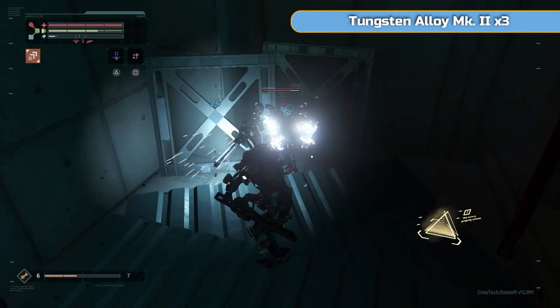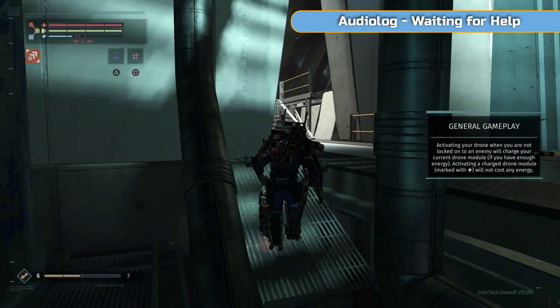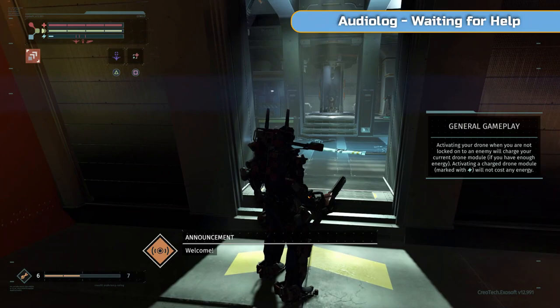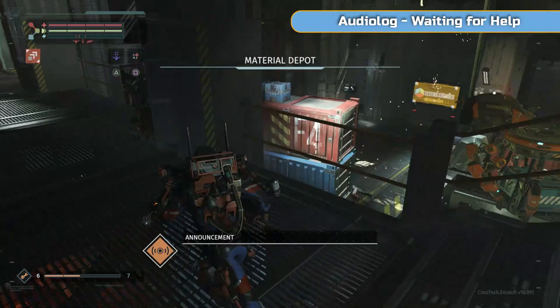If you look at the blue bar underneath the green one, you can see there are three different things there — one is my heal and one is the drone. So once you've powered the drone up, if you press triangle it actually does a decent amount of damage. It's a 50-50: whether you want to heal, whether you want to do a finisher, or whether you want to use the drone. I don't use the drone that much for that reason.